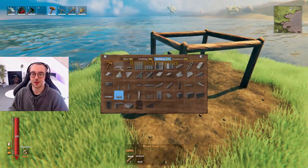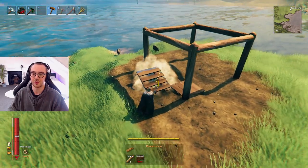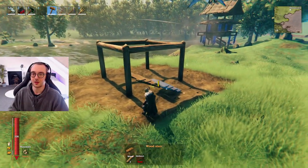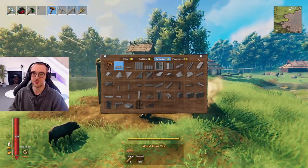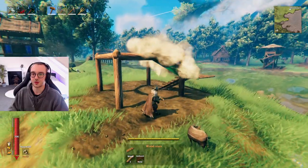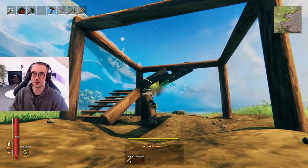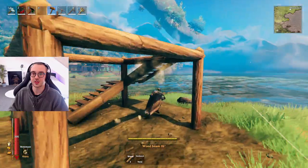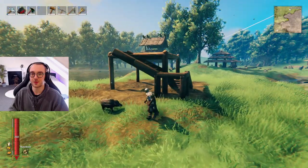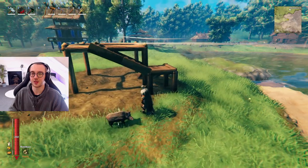Next, grab the wood floor two by two and snap it into the corner — that adds a snap point for our first set of stairs. Then place two wood stair platforms, and rotated 90 degrees another two wood stairs. Grab the wood beam 26 degrees to tie off the ends of the stairs, doing the same on the other side. I've also added a couple of two-meter wood poles underneath just to make it look a little more realistic.